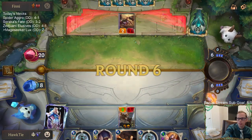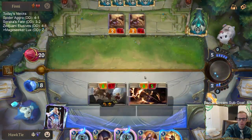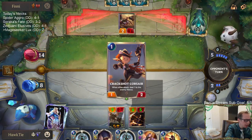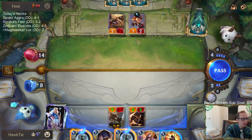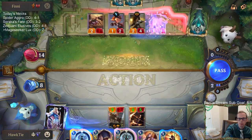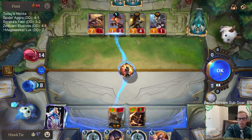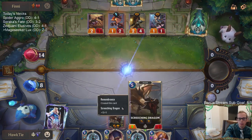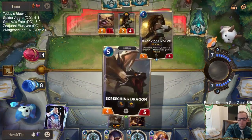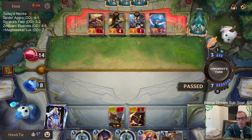Screeching Dragon's pretty fierce. I'll just fight with the Screeching Dragon because he'll just stay at two health. They got Transfusion - that's what they just drew there. Could be a Might but most likely Transfusion.